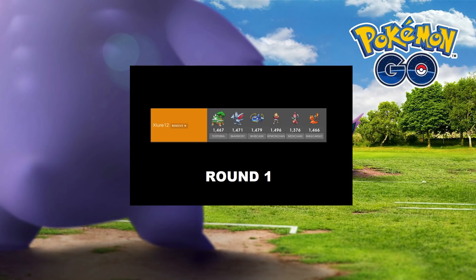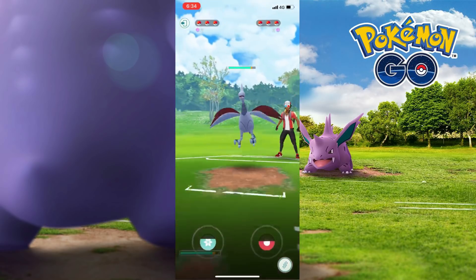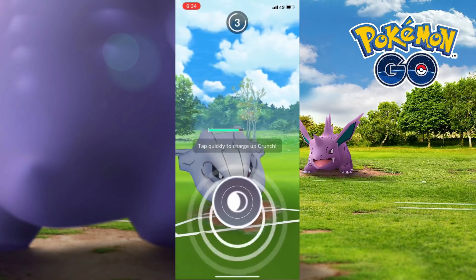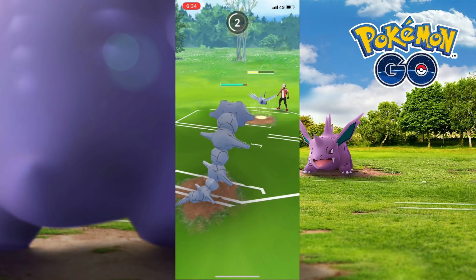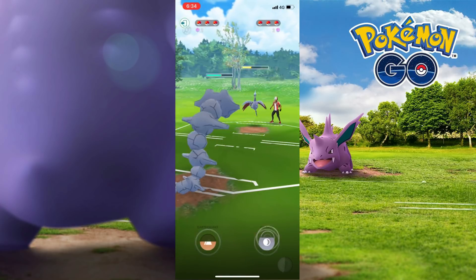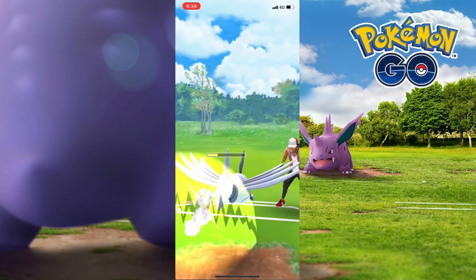Here's round one. The first thing I was looking at was whether there was any threat to my Skarmory. Besides Marowak I'm not too scared of anything else. Hitmonchan — if we trade shields it could actually take it down, but it wasn't too much of a problem. My opponent thought I was going to start with Skarmory with Double Skarmory and it actually worked, so he switched his Pokemon out and it was sort of over from there because I'm able to switch out the counter to counter whatever he puts out. Steelix is a really good matchup against Skarmory — it shouldn't lose.